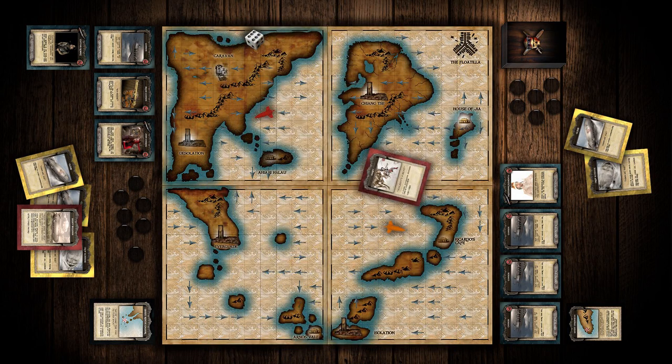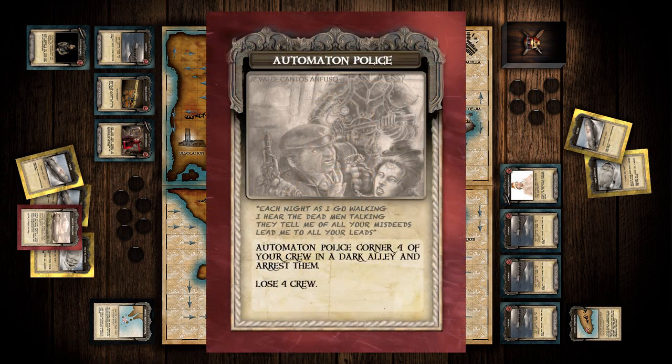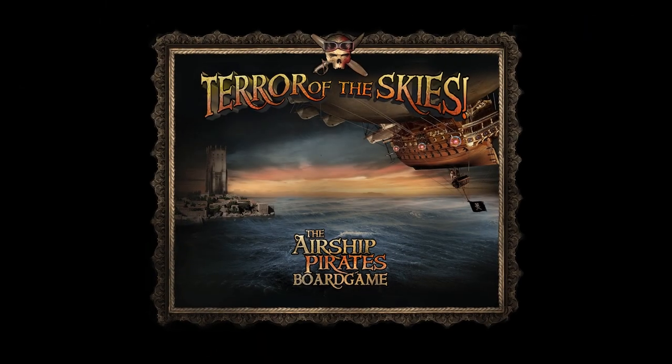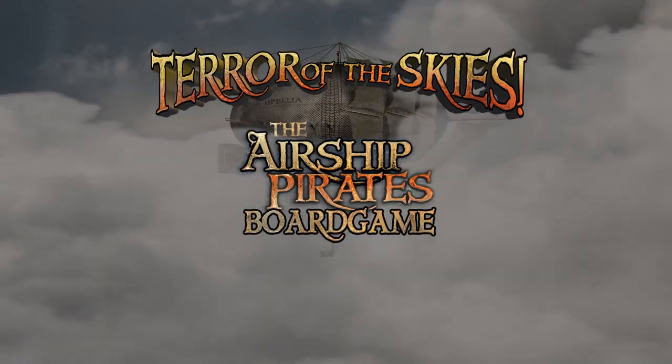The final type of card is the Event card. This is something that occurs the second that you draw it. It might be something good, like people joining up with your crew, or it might be something bad, like getting caught by the police. If you have any asset cards or action cards, you may use them to try to affect an event in a favorable way. Well, that's it — that's all there is to it. If you have any more questions, take a look at the one-page manual. I hope you enjoy Terror of the Skies.